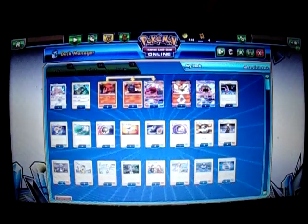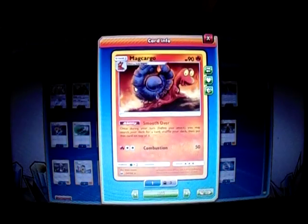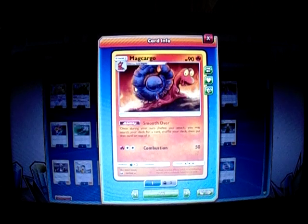We're going to pair it with this Mercargo from Celestial Storm with the Smooth Over ability — it's a 90 HP Stage 1 Pokemon. Once during your turn before you attack, you may search your deck for a card and put that card on top of your deck. So we pretty much put a Fire Energy on top, and we can guarantee ourselves a Fire Energy hit every time.